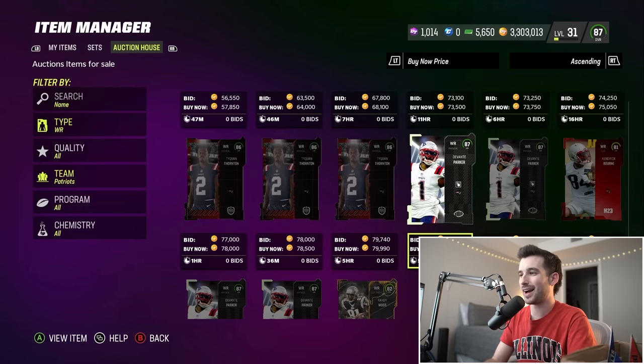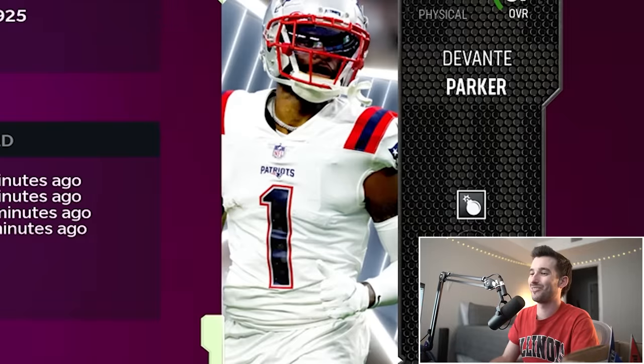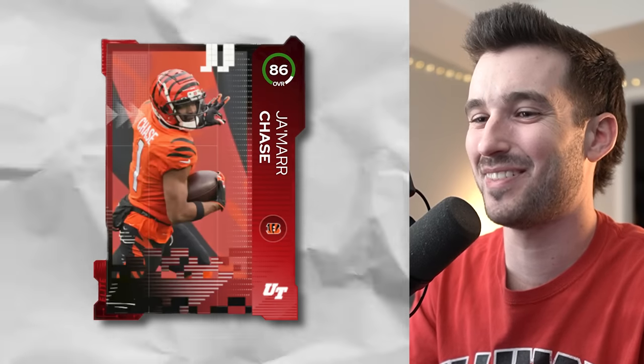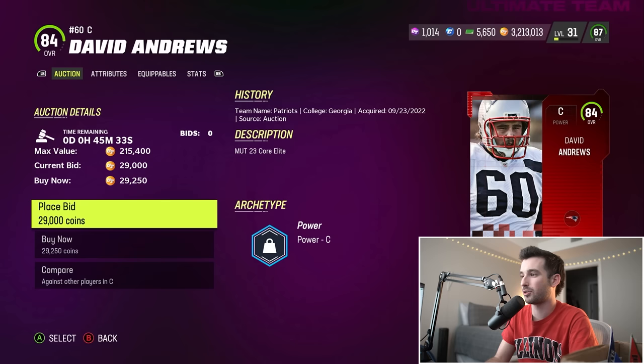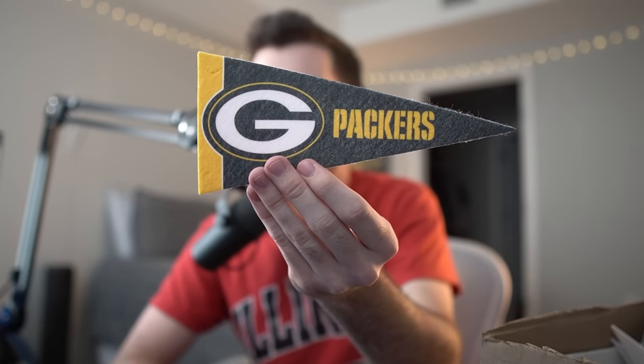Instead I'm thinking of eyeing Davante Parker, 87 overall — a decent receiver for us. But wait, I just realized he's got number 1 and I already bought that. Oh, we gotta sell him back. I'm a bonehead, I just wasted coins. You know what, let's just get David Andrews — he's an 84 overall, he's number 60, we haven't used that yet, for 30,000 coins.